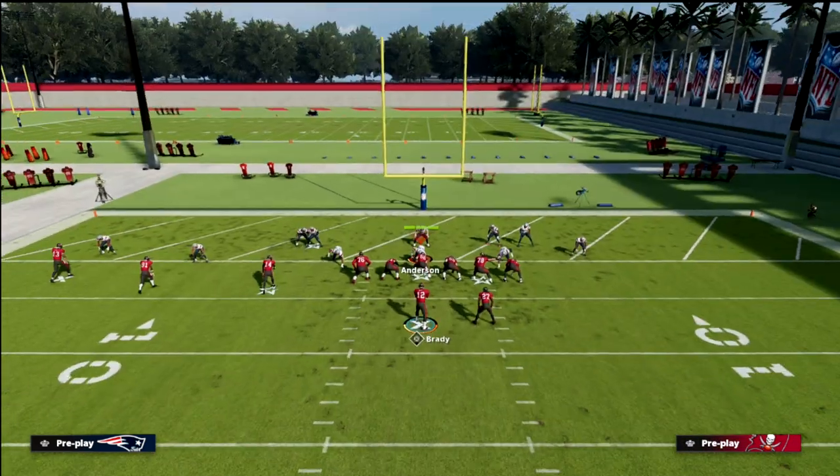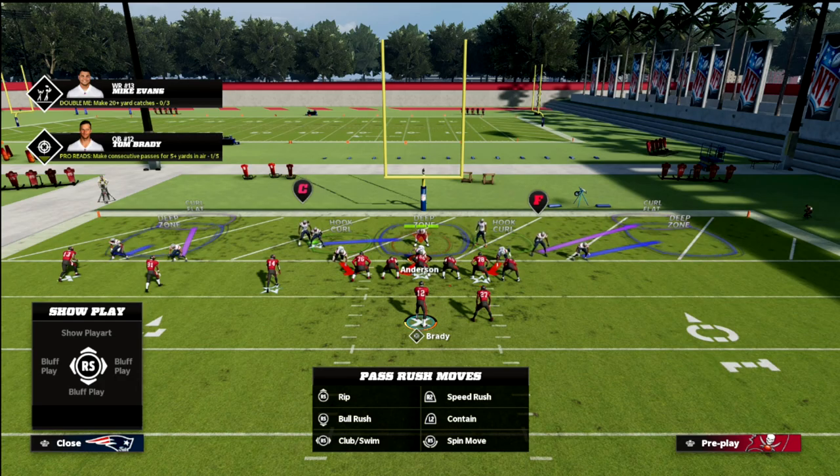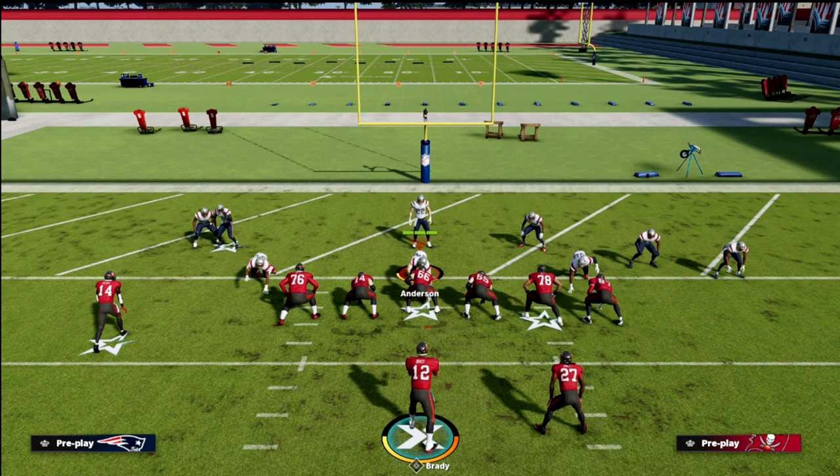Now let me show you the problem. The problem is cover three sky drop — a curl flat that is NOT zone dropped. If it's zone dropped, it does not work. Zone drops cannot be used in the red zone to stop this concept — you can only use standard zones. So now you'll see this curl flat doesn't always guard it, but it does sometimes, and it's a little fluky.